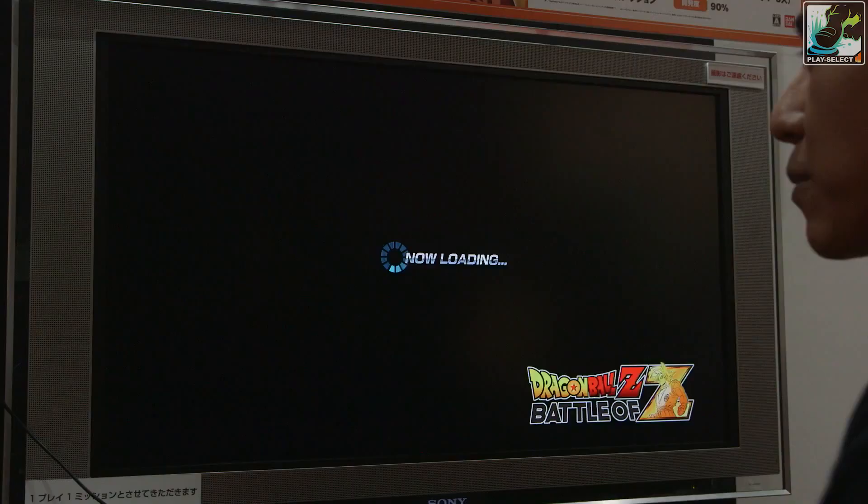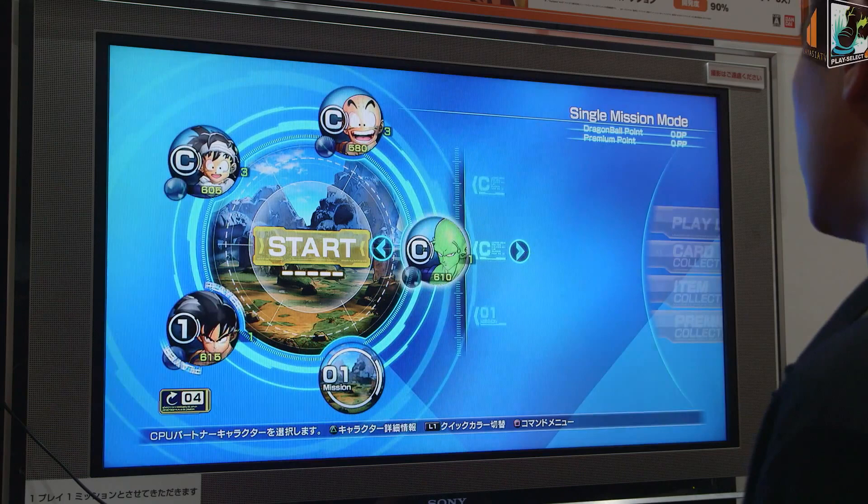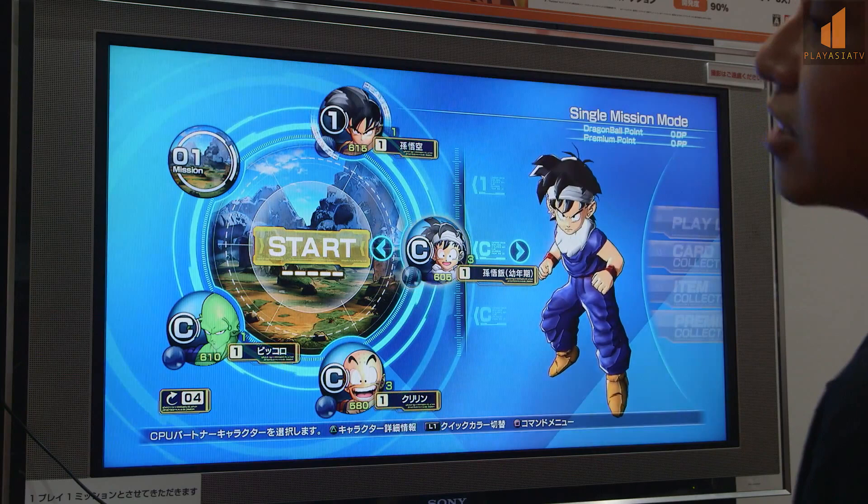How this game works is that apparently there are a lot of things in terms of powering up. There's a Genki Gauge. There should be a lot more characters, but this is a demo of course. Who should I pick? Krillin, Piccolo, Gohan, Goku — I'll pick Krillin, because he's the underdog.